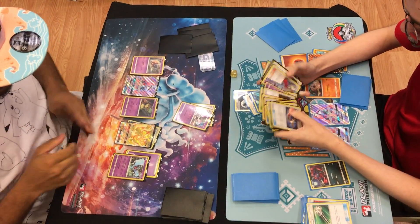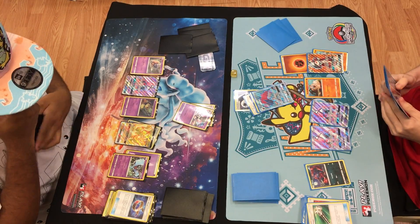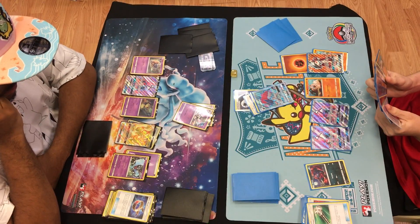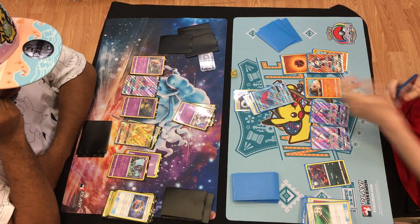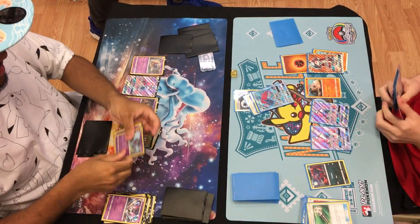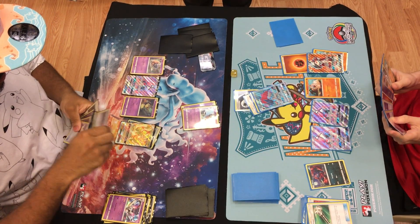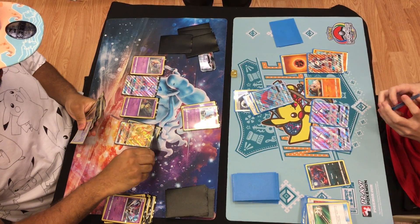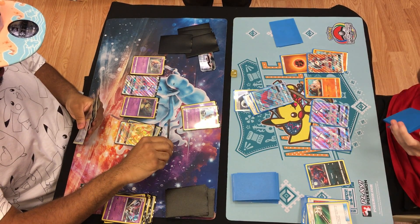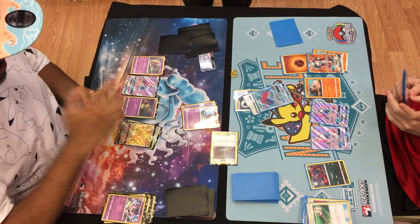I think Nooch just has a commanding lead right now. Joey's in a rough spot. He did make it last turn, however — getting that knockout on the Zoroark was pretty big. He took away a Trade. See the Nooch go down to two here. Joey's at four. Let's see if Joey can get the return KO — if he gets the return KO here, it's a pretty close game.